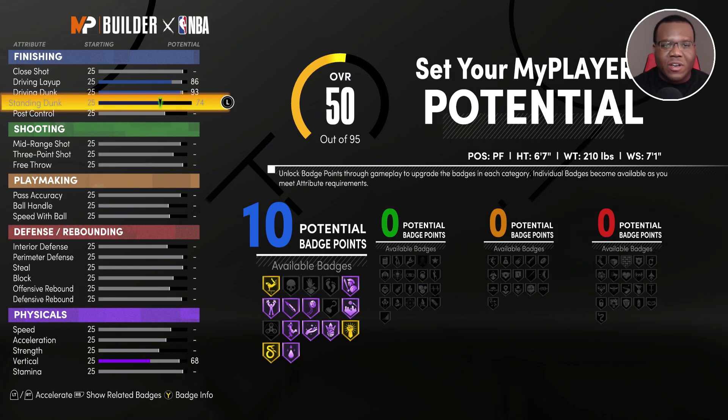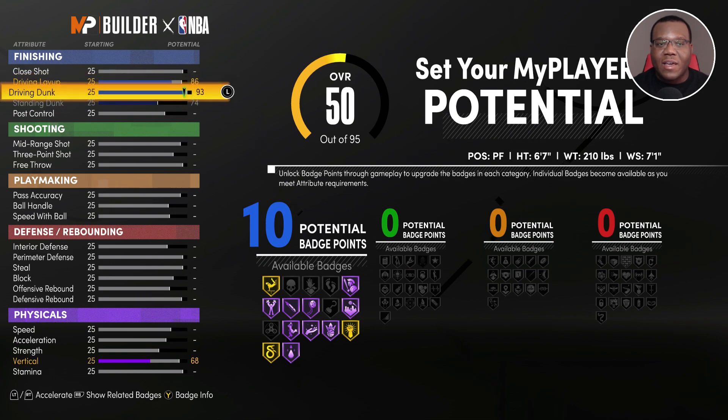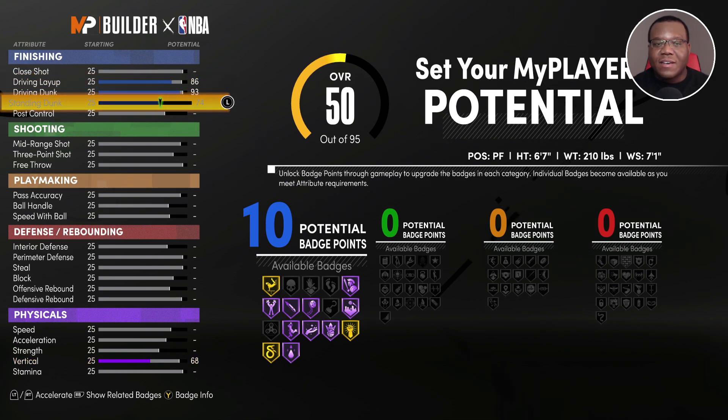We have our driving dunk at 93, so you're unlocking every dunk animation. You also have a driving layup and a standing dunk with a good number of badges. Sitting at 10 potential badge point upgrades in finishing, you're going to be in a great spot with this build all the way around.